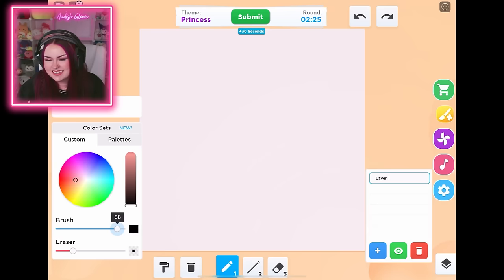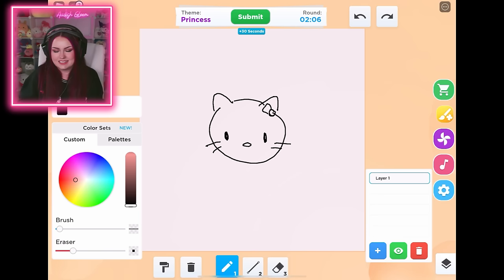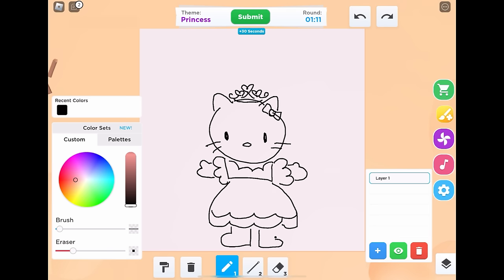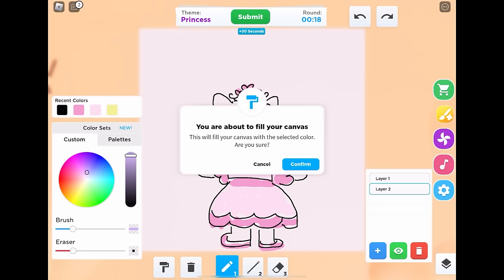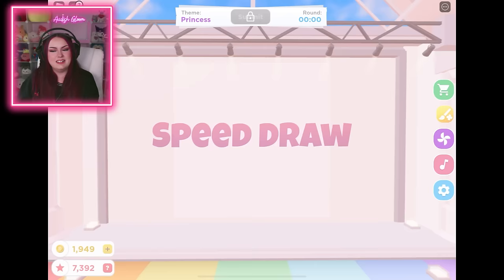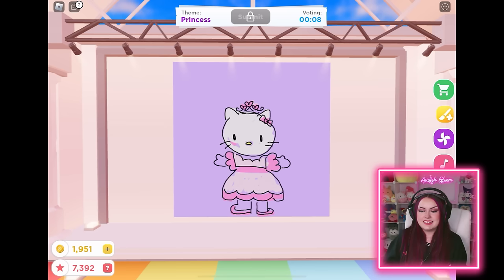We have the theme princess - this is adorable. Let's draw Hello Kitty because of course she is the princess of Sanrio - the queen, maybe even. We're going to give her an adorable little heart crown and a super cute princess dress - so fluffy and adorable. She needs some arms and legs. I'm only down to like a minute - I have to hurry up and color this in. Pink dress, lighter pink, she's got some blush on her cheeks, a yellow nose. Oh no, I forgot I have to fill in the background! I shouldn't have filled in the background. Here's Princess Hello Kitty - she's not bad, but I definitely didn't get to color her in all the way.